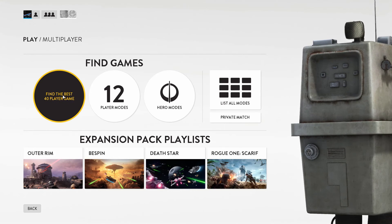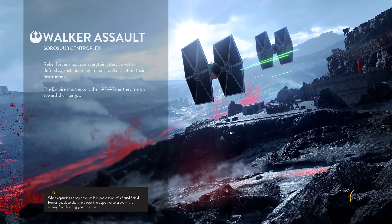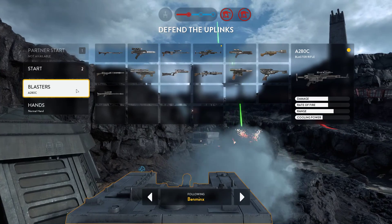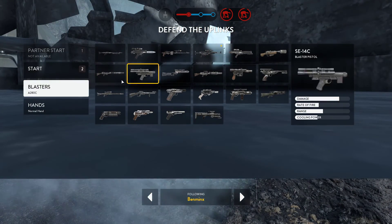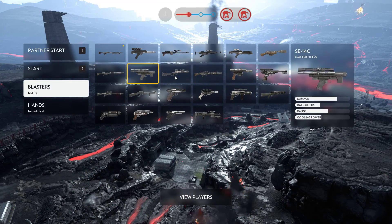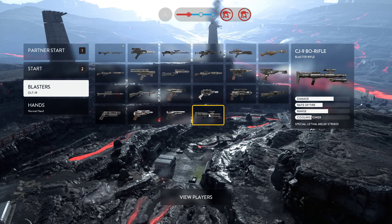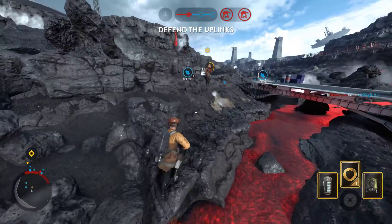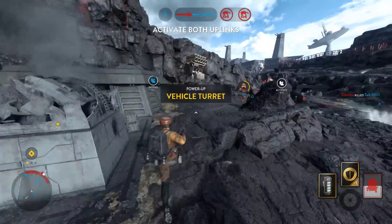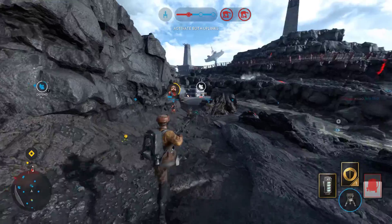Let's jump into a 4v4 play mode. Tatooine is just the best walker assault map, don't you think? We're nearly a quarter of the way through the game already. We're gonna start off with the DLT-19 and go through all the guns until we get to the Cycler Rifle. The DLT-19 — haven't used this in ages. This is the gun that everyone was using when the game first came out — the lower level newbie gun.